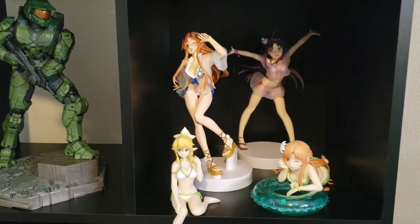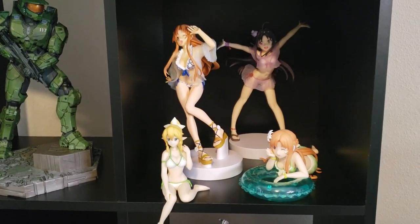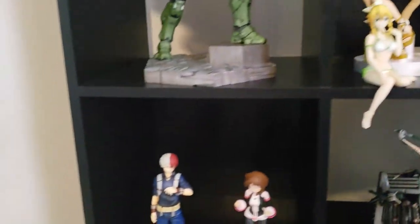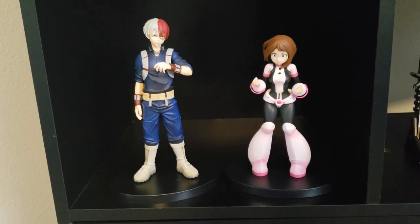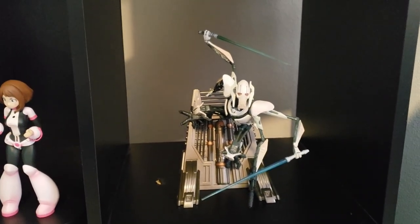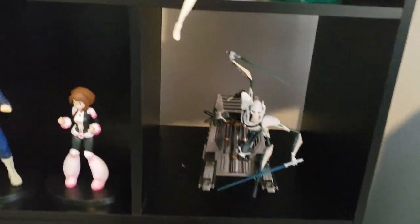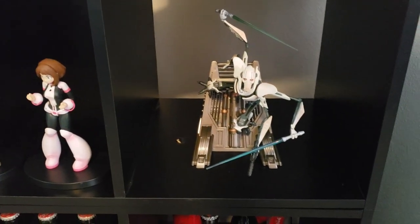We've got a waifu section — just a bunch of random characters from Sword Art Online in bathing suits. And we've got some My Hero Academia stuff down here: Todoroki and Uraraka. And then my newest figure — freaking awesome — Star Wars Unleashed General Grievous. They're from like 2006. I saw this in a random comic shop on vacation down in Tampa and bought it immediately because it was really cool.